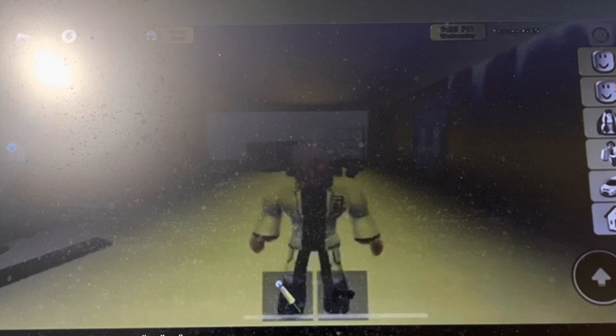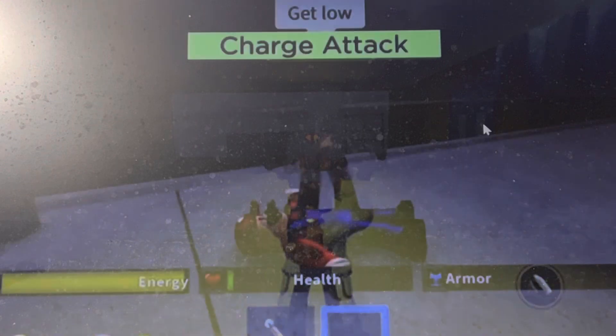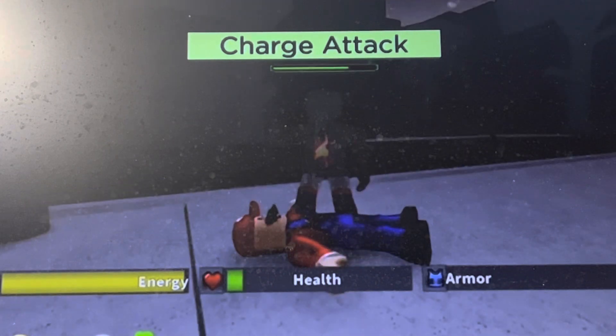It turns out to be the Mad Scientist — he's the worst person ever. He points a gun at Mario and captures him. The Mad Scientist gets a hitman to hurt Mario, and Mario gets hurt a bunch of times, which is really twisted and evil.